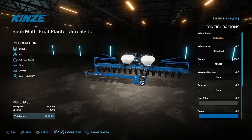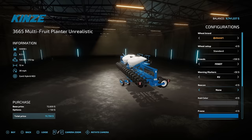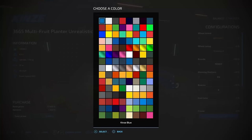Your warning markers give you a couple of different options — you can do US or EU. On your beacons, these are just your standard beacons so you can see whenever the worker's having an issue. Hub color, frame color, all those things — tons of different colors. What I like the most is you've got the Kinsey blue, white, gray, and red — all four Kinsey colors right here.